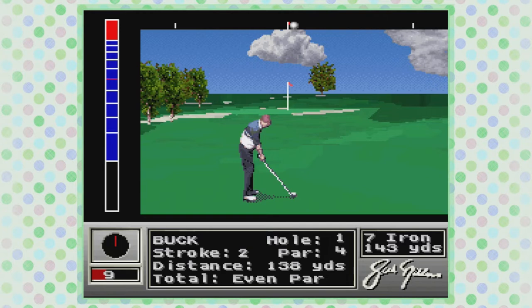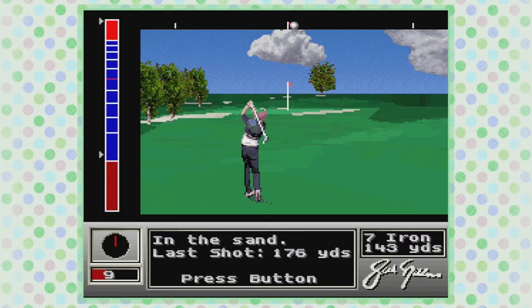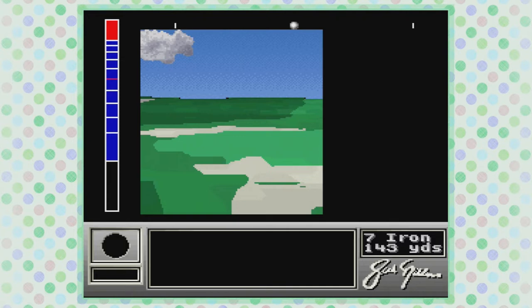The aiming is the absolute worst part of this experience. I think moving that ball at the top of the interface does something with your aiming, but I honestly can't even be sure. You don't have an easily accessible overhead map from what I can tell — you have to menu into it, so it's effectively useless when you're trying to take a shot.